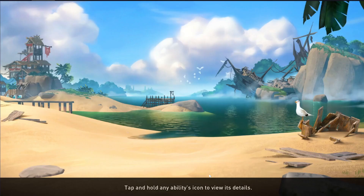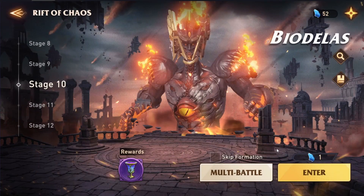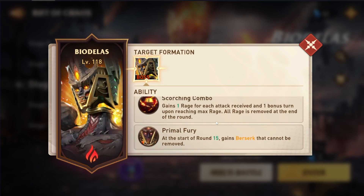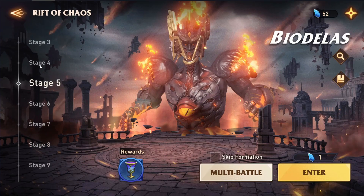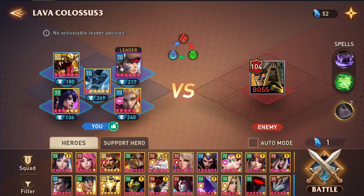So that's the first team. The second team is in Rift of Chaos Fire, and I keep mentioning lower stages of Rift of Chaos because, especially the fire boss, he has this mechanic called Scorching Combo. He gains one rage for each attack received, and then he gets a bonus turn upon reaching max rage — I think around five to seven attacks. But he doesn't have that on stage four and below, so the joint attacks from Chess Fiend actually aren't going to be an issue for you. This team uses some easy mode characters for this boss.